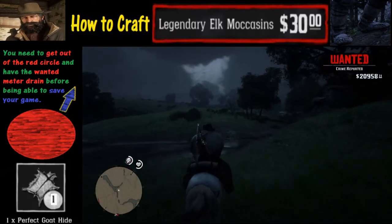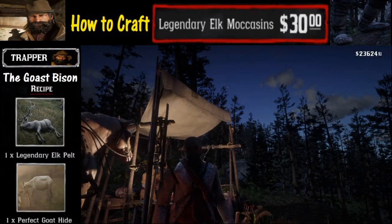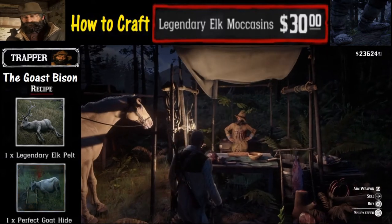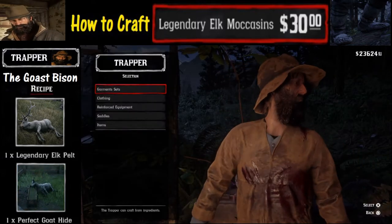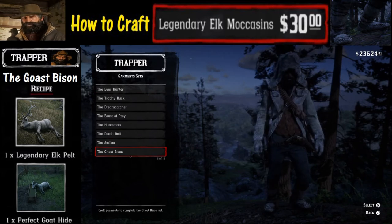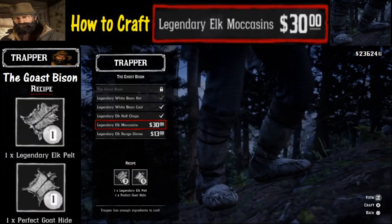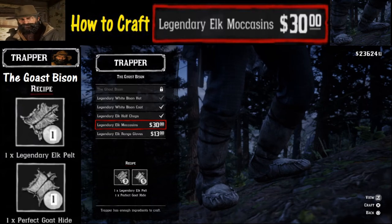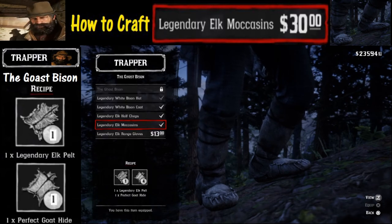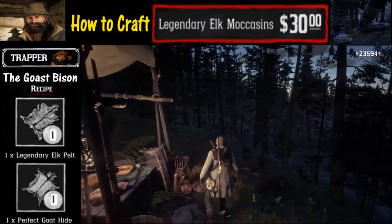Once the wanted meter drains we can bring this thing to a trapper. Now at the trapper, hold down L2 and hold down the triangle button to buy. Next go to garment sets and hit X to select. Scroll down to item number eight, the Ghost Bison, and hit X there. Then go down to legendary elk moccasins right there — we've got all the necessary ingredients. All we need to do is hit X to craft. And there we have it! Hit the circle button to back out, and you now have the legendary elk moccasins.